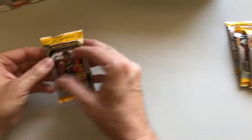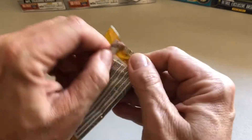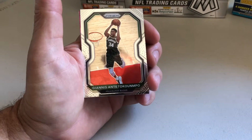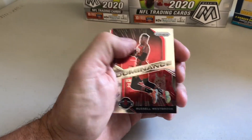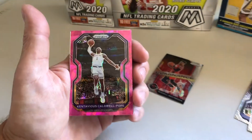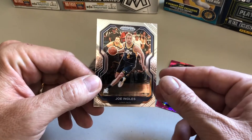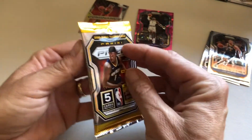So let's get started. First card, we get Dylan Brooks. We got Giannis — nice, that's a good one. And we got a Dominance card of Russell Westbrook. And we got our first Pink Ice card — those are nice cards. And then the last one is Joe Ingalls, just a base card.